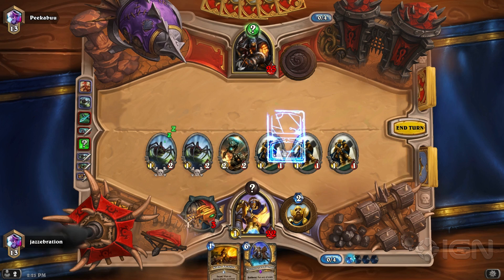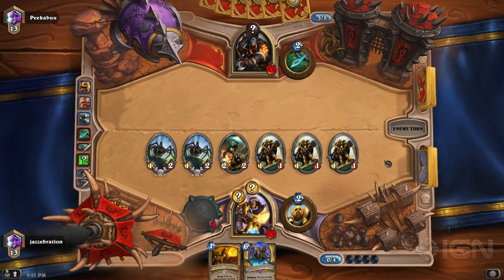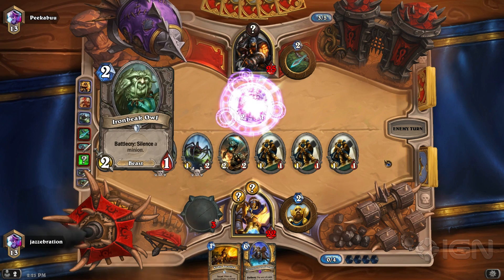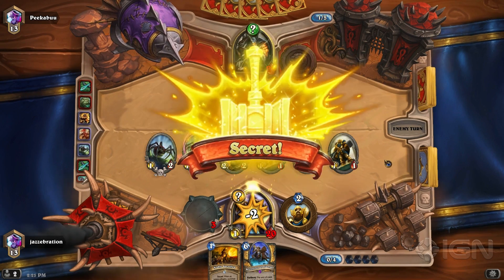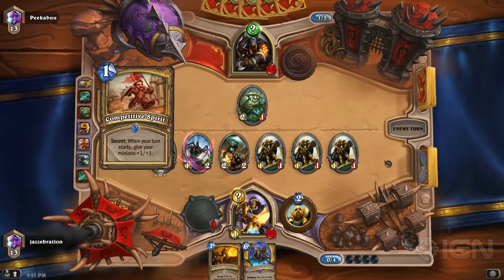So how do you deal with Explosive Trap? You're going to love this sequence. I play a Haunted Creeper, then I play Competitive Spirit because I know I'm going to be able to buff two Haunted Creepers and a Shielded Minibot out of Explosive Trap range. And then I play my Avenge. I figure I'm just going to use my minions to trade, and you don't have to pop the trap — if he plays any minions, I'm going to deal with them without triggering it.